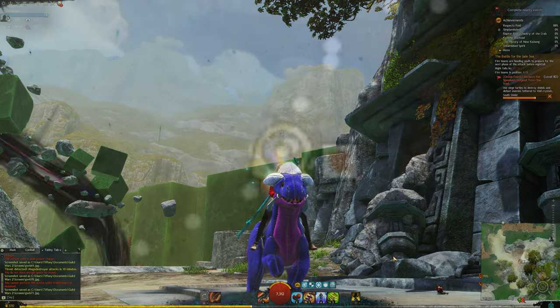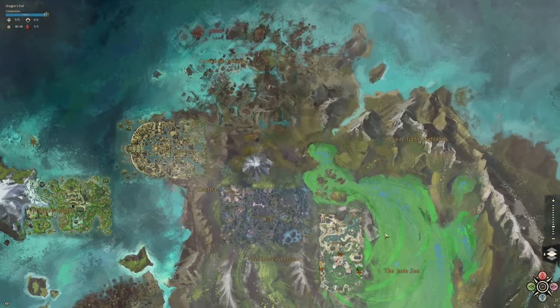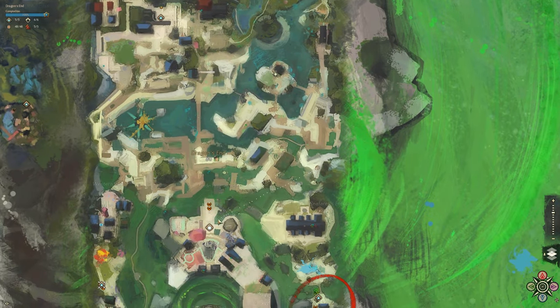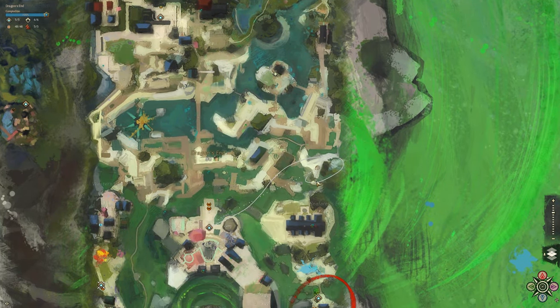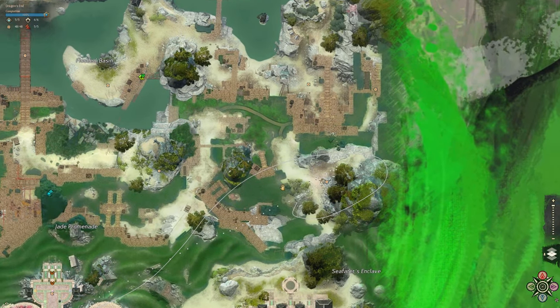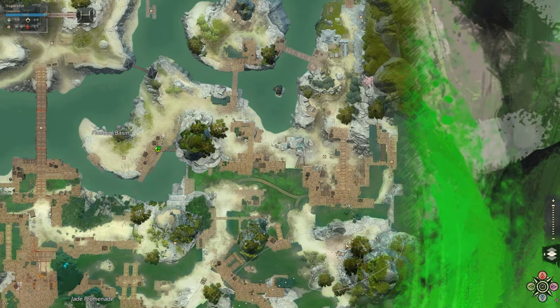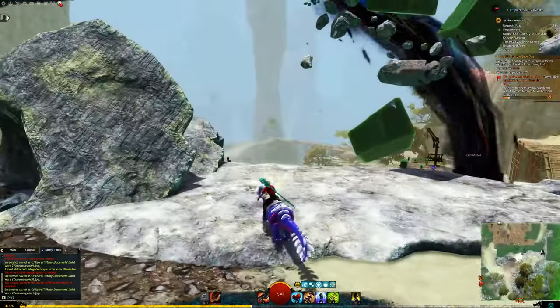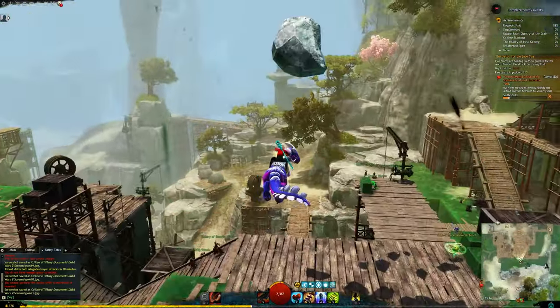Hello everyone! Today we're doing the Raptor Ride, Chantry of the Crab. We are starting off northeast of the Harvest Complex waypoint in Dragon's End at the Chantry of the Crab point of interest. And we have one minute to get to the top of the Kaoli Tower point of interest.